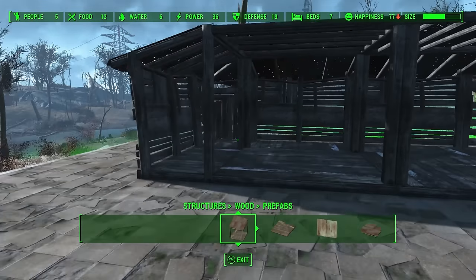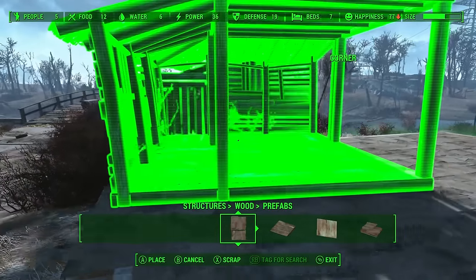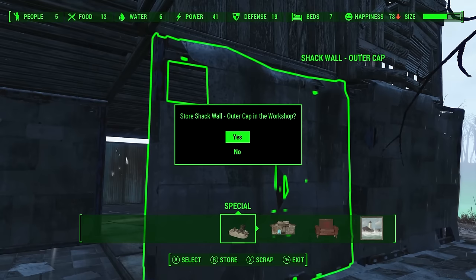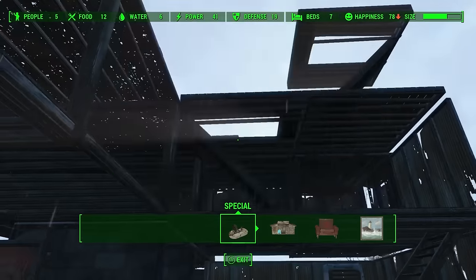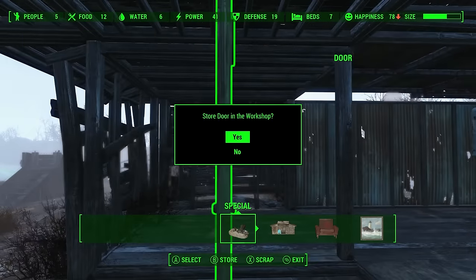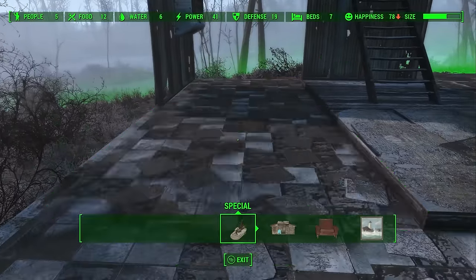If you've placed an item that you don't really like and want to remove it, there are three choices available to you: you can select it and reposition it, you can scrap it, or you can store it in the workshop for use later down the line. If you don't want to reposition the item, I'd suggest storing it in the workshop rather than scrapping it. If you scrap something, you'll get fewer components back than were initially used to make it. If you store an item instead, it'll sit in your workshop menu ready for use another time, and this way you won't lose any valuable components.